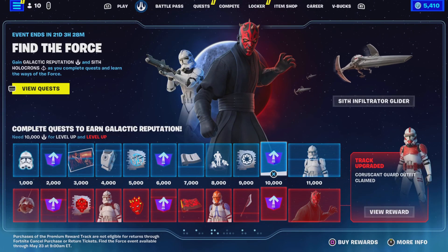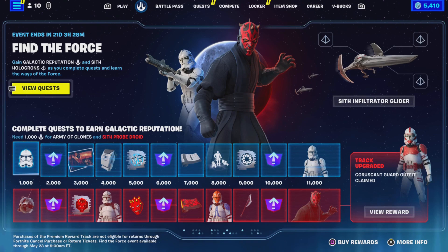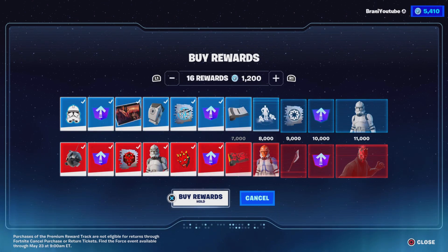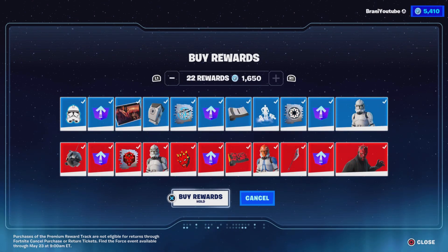How do you get the other one? Buy rewards - oh, buy rewards right here. Oh my days, this is exciting. To buy all the rewards it'll cost $16.50. Let's go - buy all the rewards guys. Use code Branny with two I's, hashtag partner.